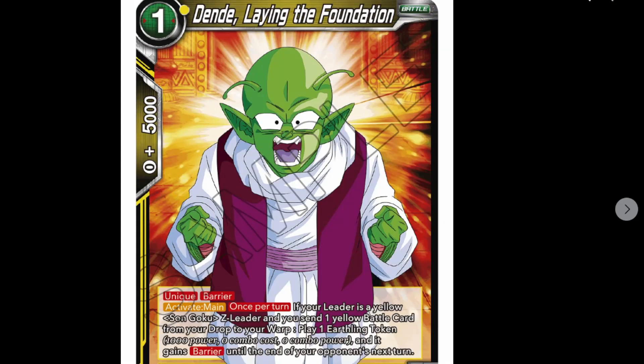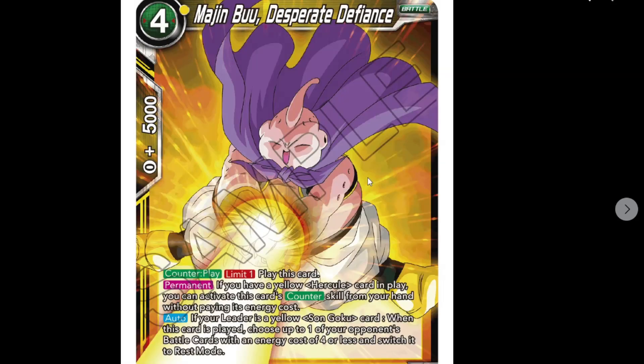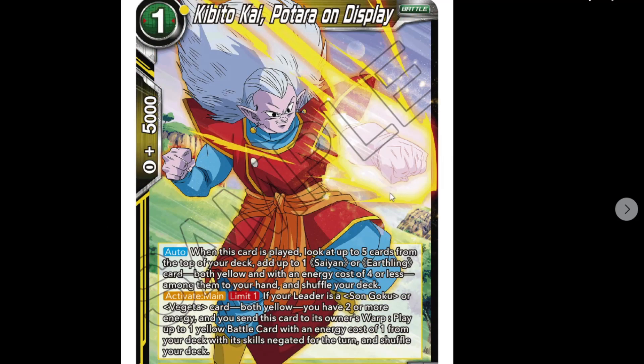Majin Boo Desperate Defiance - forecast, 10k power. Permanent: if you have a yellow Hercule card in play, you can activate this card's counter skill from your hand without paying its energy cost. Also if your leader is a yellow Son Goku card, when this card is played choose one of your opponent's battle cards with energy cost four or less and switch it to rest mode. It's a free counter with a nice 5k combo going into your Z energy - pretty good.